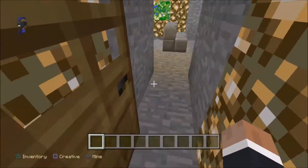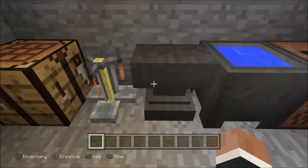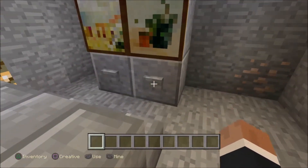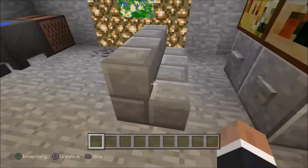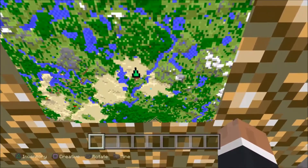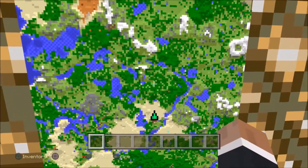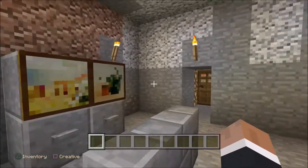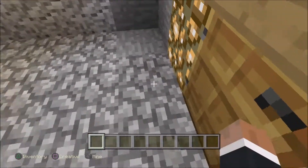Over here we have the crime lab, which has a crafting table, a brewing stand, an anvil, a cauldron, and a jukebox. More computers. And a map, so we can go — ooh, look. The Joker is here and I'm here. I'd better get going. So that is the crime lab.